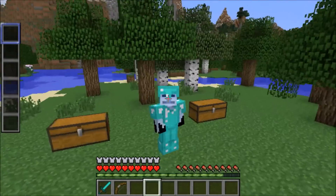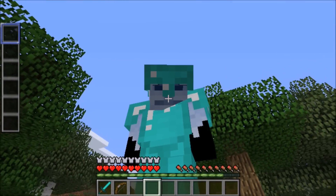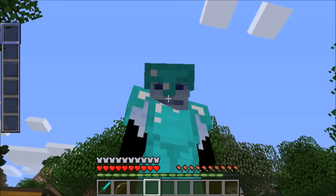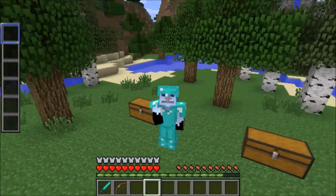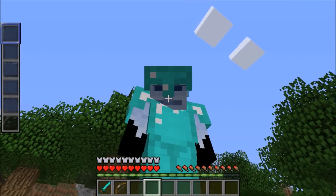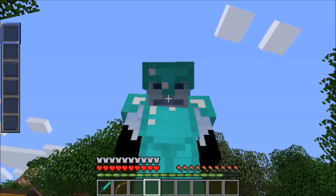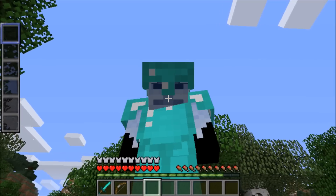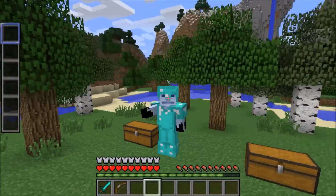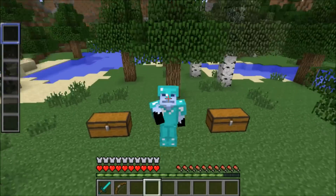Hey guys, welcome back to another video! Today I'm showing you an absolutely amazing Minecraft mod that adds the Slug Terra dimension into your Minecraft. If you want to head to the Slug Terra dimension yourself, the name of the mod is the Herb Dimension mod. I also downloaded another amazing mod that lets me spawn slugs and blast enemies with blasters from Slug Terra. If you want to blast some suckers and spawn slugs, that mod is the Slug Terror mod.